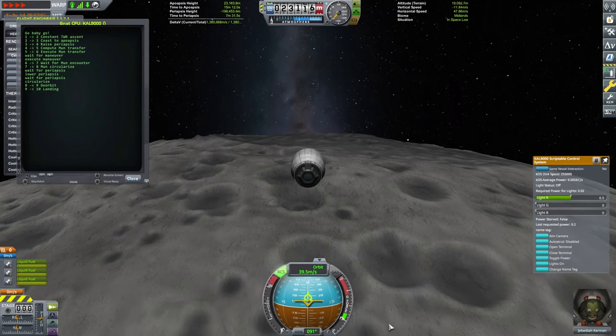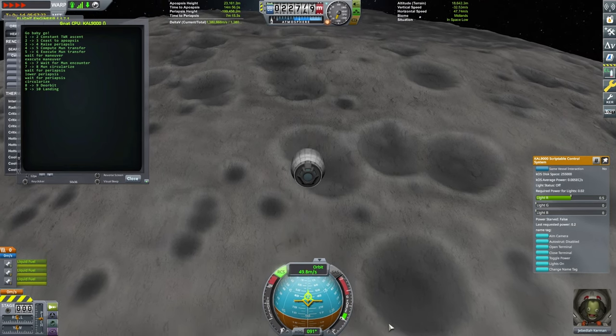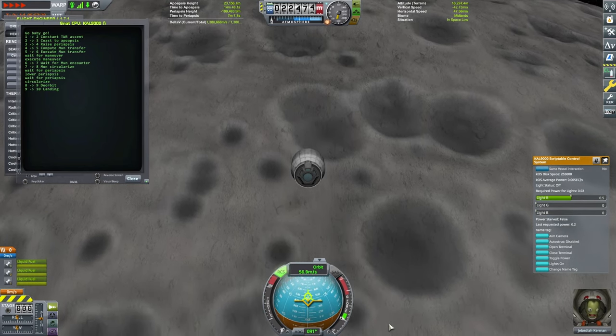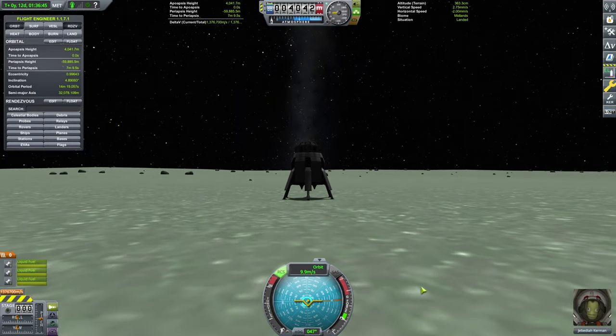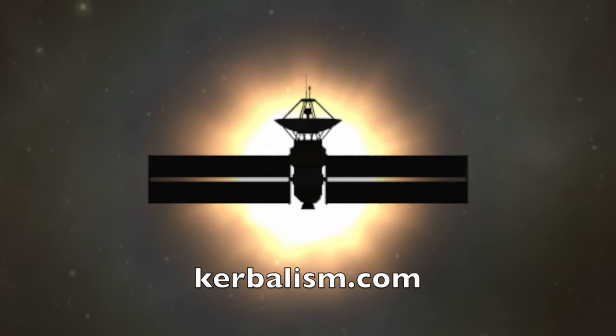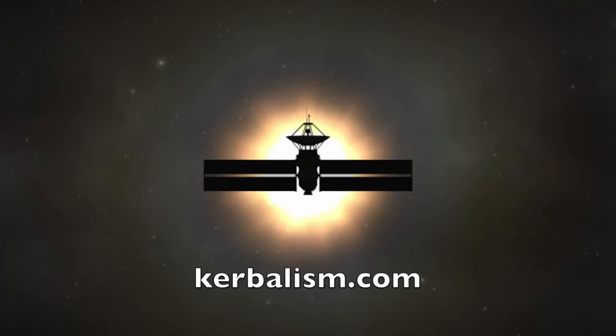And we did it all completely hands-free using automation. If you're interested in learning more about the automation techniques used here, check out our other videos showing how to automate moon and Minmus landings. Once again, you can find links to the craft and scripts used — everything is in the description below. And as always, thanks for watching Kerbalism.